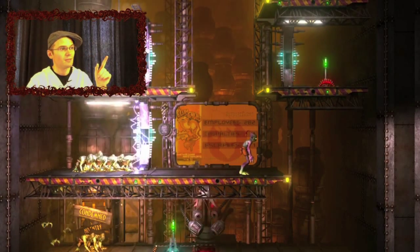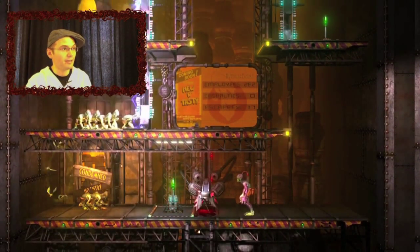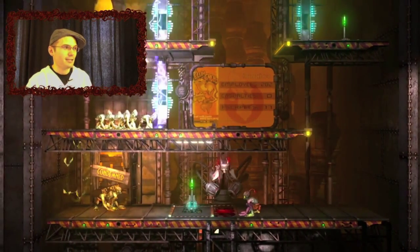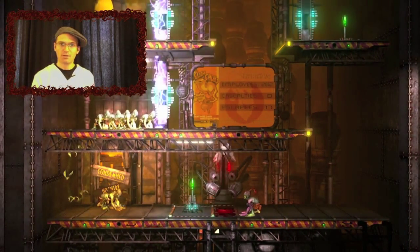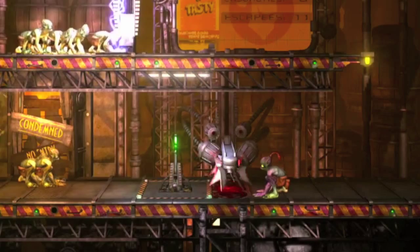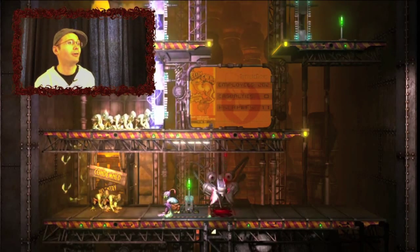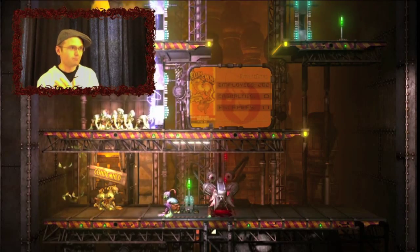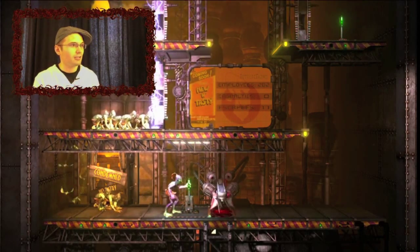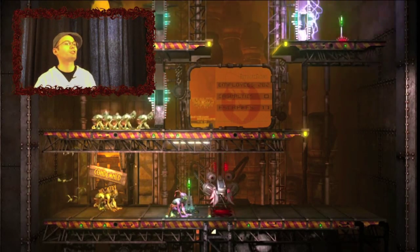Lever activates the saw, but just the saw. And the other lever activates the saw and the fences. So take a breath, focus, and timing. That gets my heart pounding every time. This game is not for the faint of heart. Pull the lever and we have the electric fences down and the meat grinder on slow.